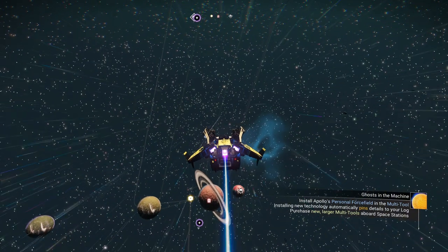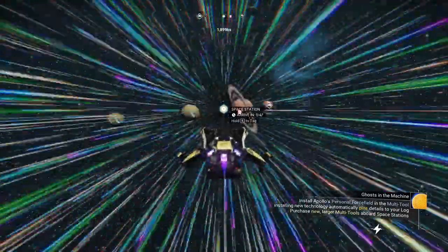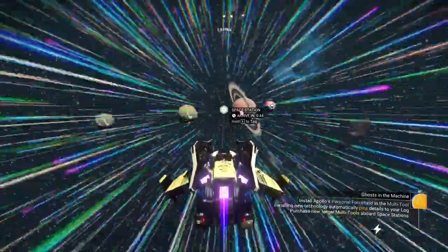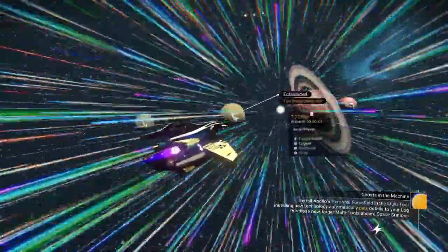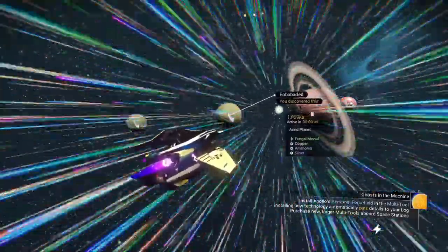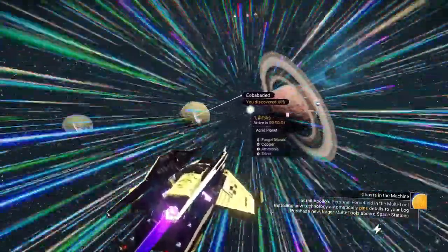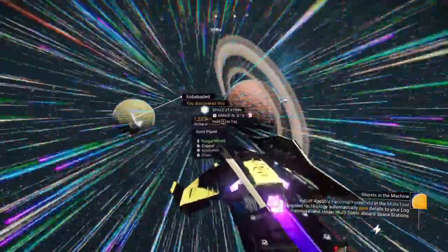There's this one here, and the space station for it is really pretty far away - 45 seconds to get there. We have another system where we found a nice paradise planet, so I'm going to check that one out and decide which one we're going to make into our main base. We're going to create a functional, laid out, nice base. Are we going to do it within an hour? Probably not. I'm probably going to go back and forth between my old base and this one, moving things over.